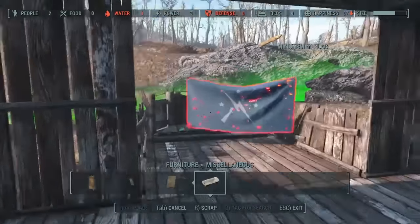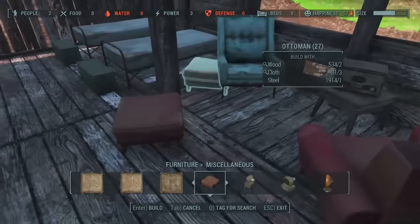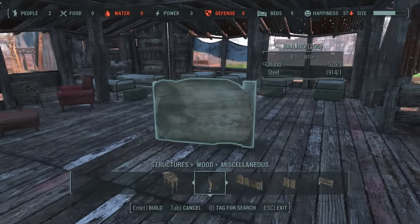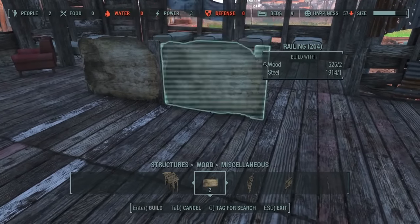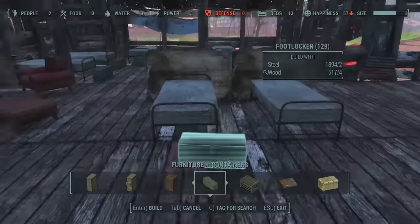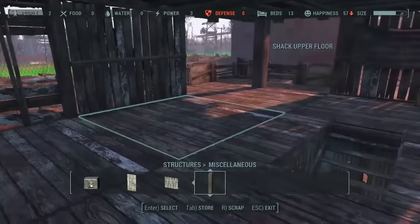I decided I wanted a center divide area - I wasn't satisfied with just the beds. These are display boards for guns - they work like chests, you access them and put items inside and they display on the board, which is great for a barracks. It's another PC mod, sorry console players. When putting boxes down, try putting them at an angle - not everything is uniform and straight. The center divide let me get four more beds in, and I managed to fit 12 beds total. I've also got support columns to look the part.